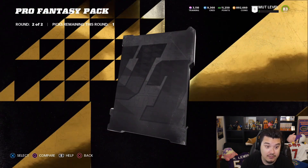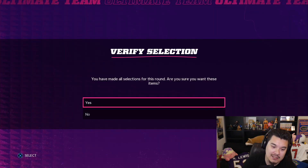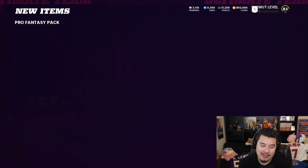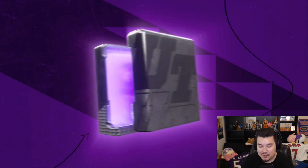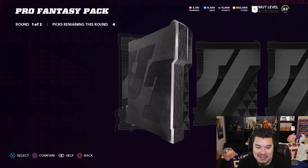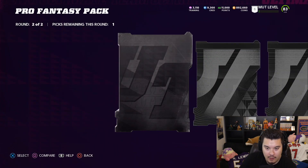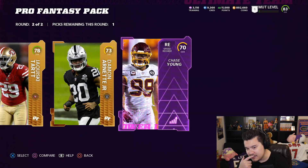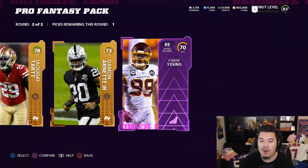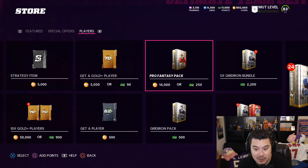A 77 and a 76 — what sucks is you can only pick one of those gold players. So far, not good at all. Come on, where's the pack luck? Still have yet to see an elite card. We get a 78 and then a power-up — oh, it's just a 70 overall power-up. Chase Young though — Chase Young's our best pull so far. He's like 8k right now, but if you bought this with coins you'd still be losing coins.